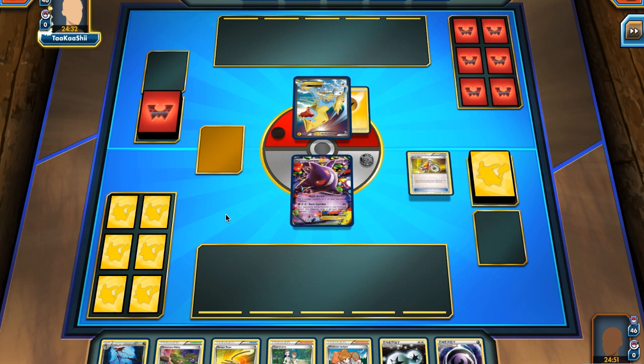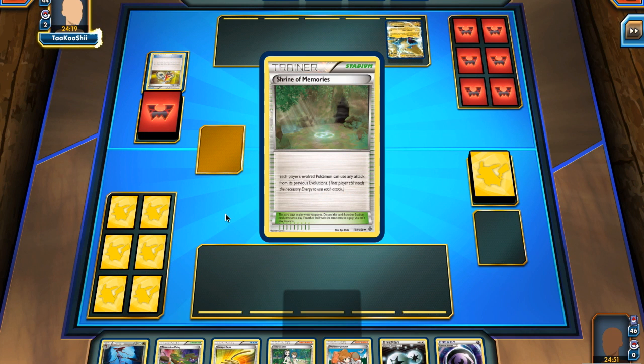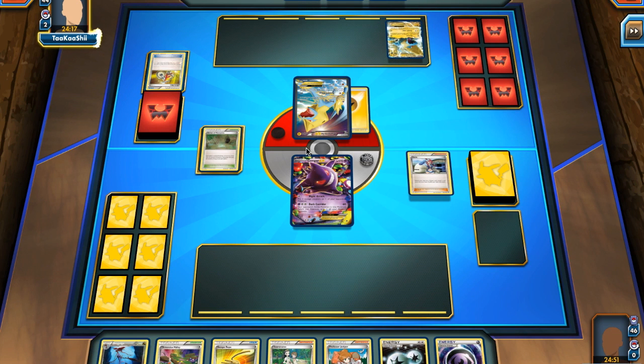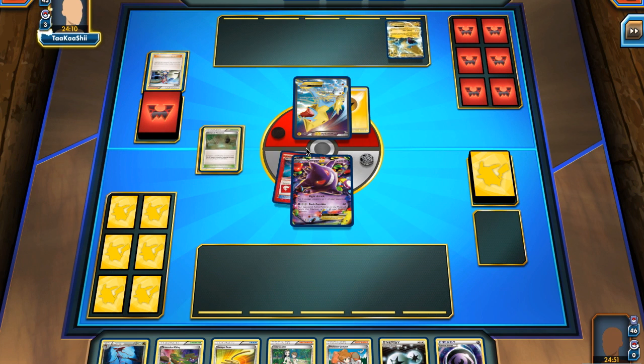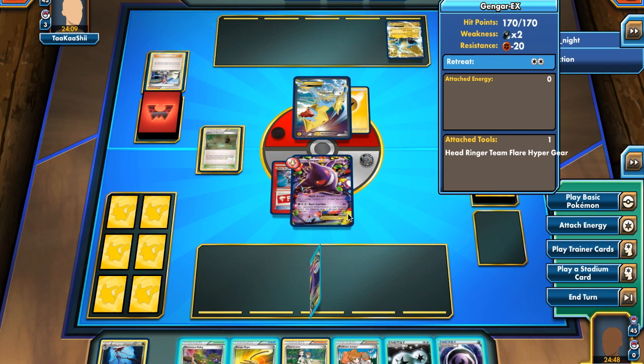He attaches a Lightning Energy and then we see an Acro Bike — he looks at the top two cards, takes one and discards the other. An Ultra Ball hits the discard pile, another Manectric hits the bench, a Shrine of Memories is placed as a Stadium, and then a Skyla gets played — definitely a massive turn, and now he's going to go for the Head Ringer.